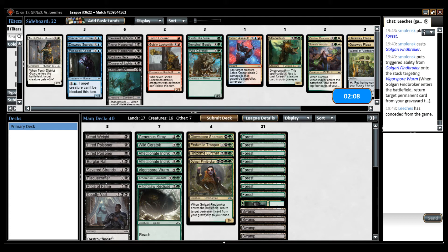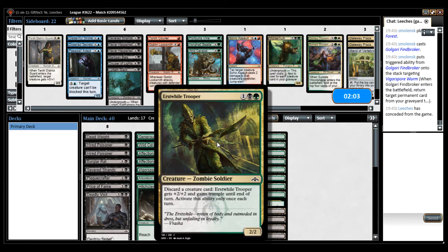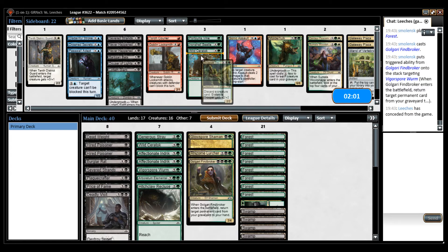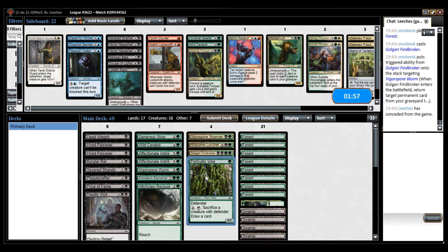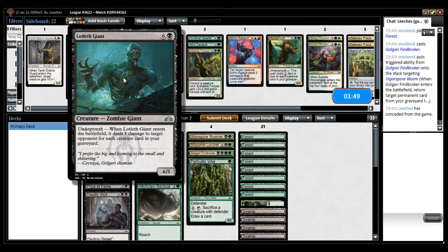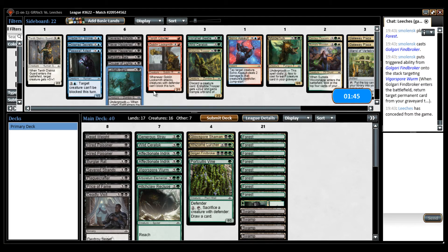Can I make my deck more grindy somehow? I could take out this card which I don't even like and put in the Portcullis Vine just to redraw some cards if I end up being flooded. If the game is grindy I want Loxodon Giant, but then again my opponent plays three cards a game live, so the ability gets taken away pretty fast.